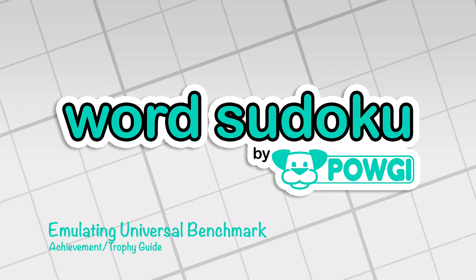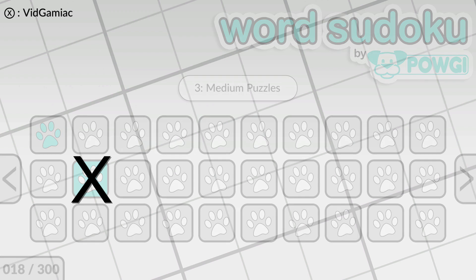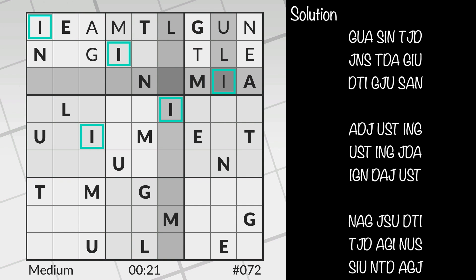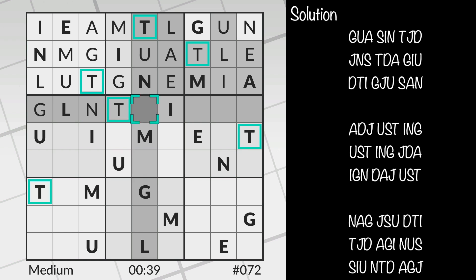Hey everybody, Sean here from TheGamingAg.com. Here we are today back in Word Sudoku, and we are going for another achievement: the Emulating Universal Benchmark Achievement. This is going to be the first three puzzle achievements. The first part of the achievement is going to take place on level 3-12, so make sure you follow along at home using the provided solution, and you should be good for solving all three puzzles.